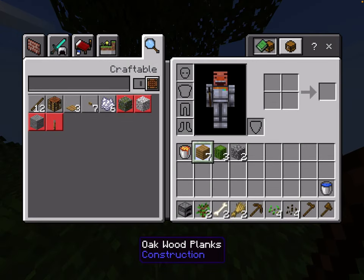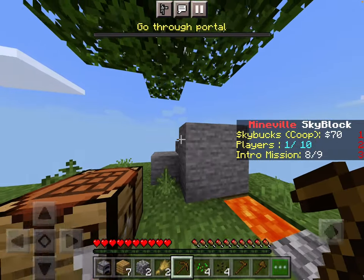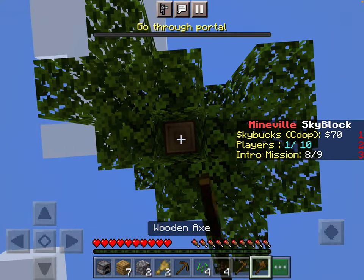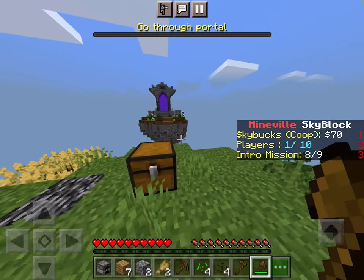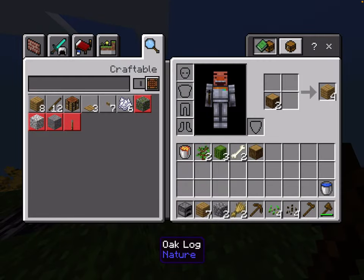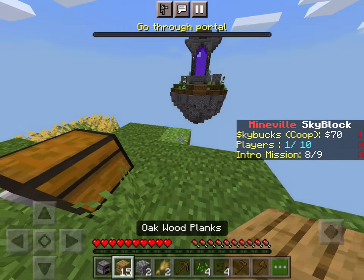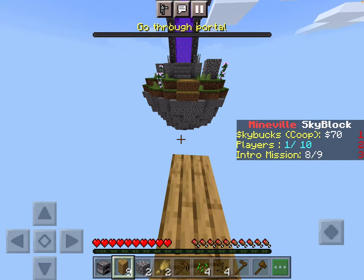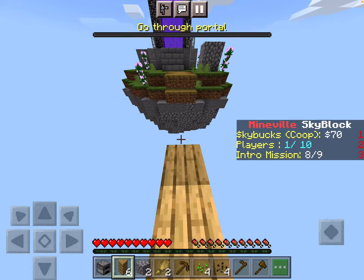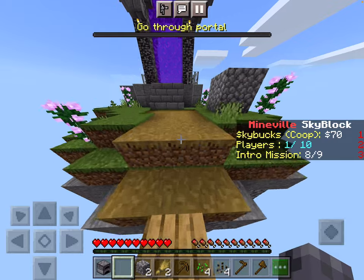How are we going to get over there? We need more wood, so we're going to have to grab this tree a little bit more. It's easier to do it like this, definitely. Let's grab enough wood. God bridge! I love god bridging.